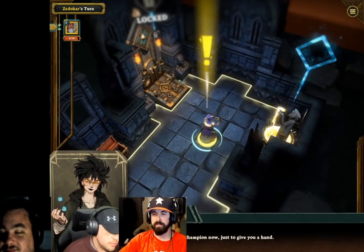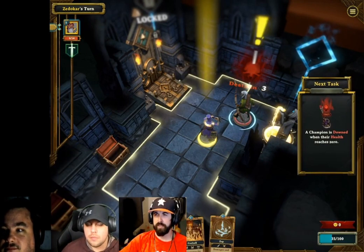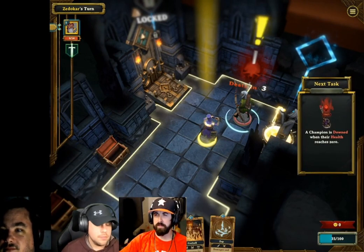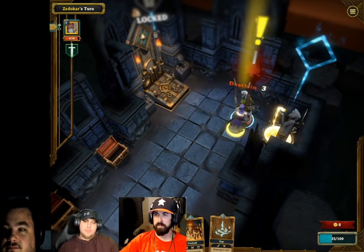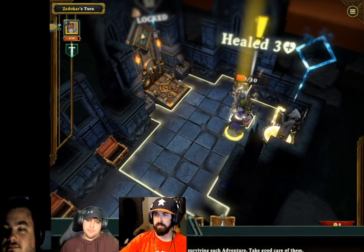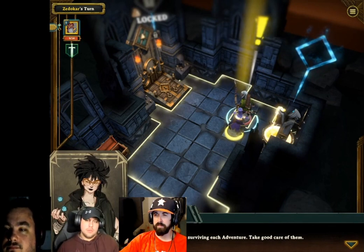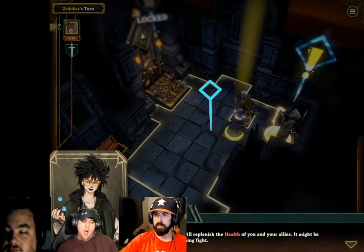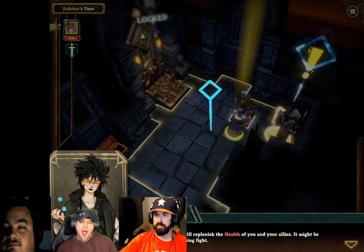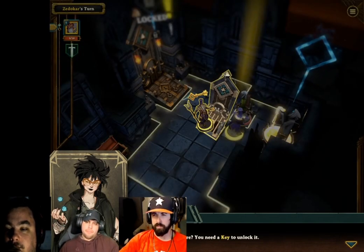I'll join in with my champion now just to give you a hand. A champion is down when their health reaches zero. Revive an ally by placing your champion on them — death will have to wait. Allies are crucial for surviving each adventure, take good care of them. Healing fountains will replenish the health of you and your allies — it might be helpful in the upcoming fight.